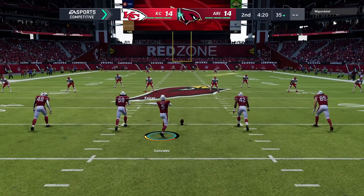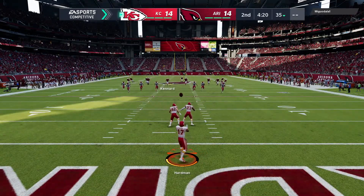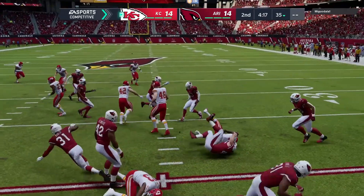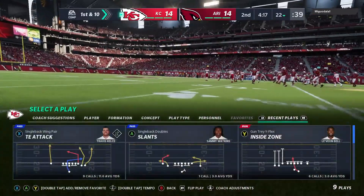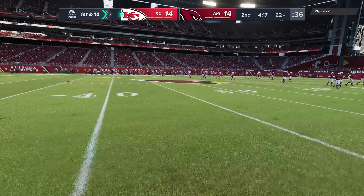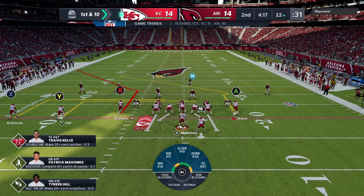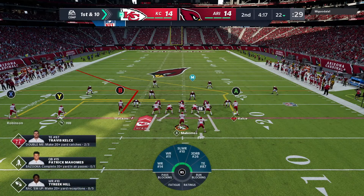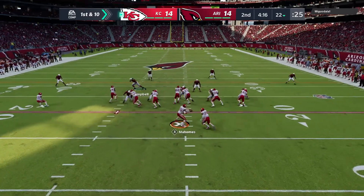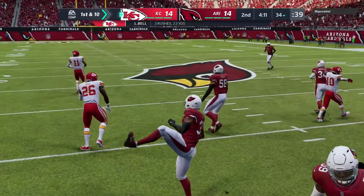Zane Gonzalez to kick off for Arizona, this one tied at 14. The Chiefs take over first and 10 at the 22-yard line. A tale of two extremes already in this game — a touchdown pass on their opening drive followed by an interception last time out. Now it sounds like things balance out, right? Like having a candy bar with a diet soda — we know that's not really true.